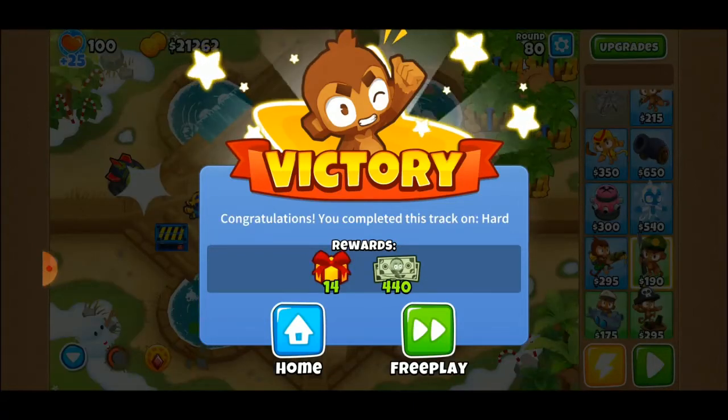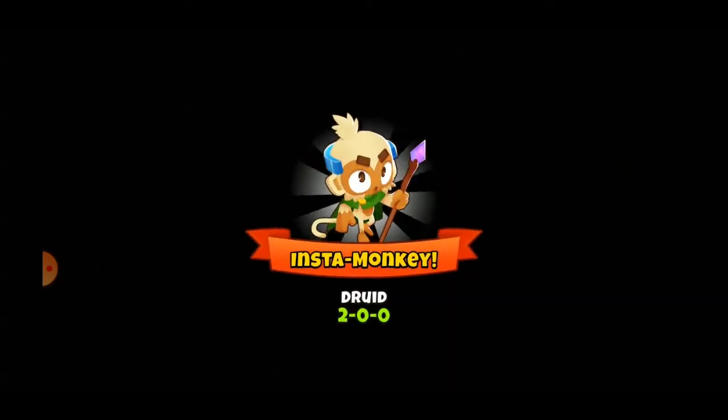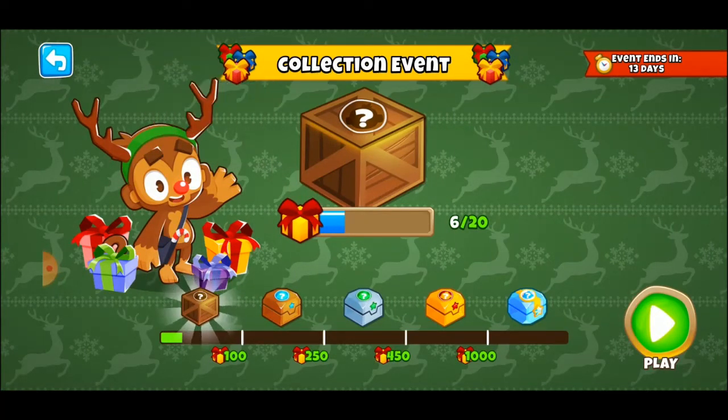I just finished another map and it looks like I should have enough presents. So let's pop over there to take a look at that and see what happens when you redeem these presents. As soon as you get enough, it looks like you pop into the collect screen once you're done with the map. So let's collect and see what we get — we get two random monkeys. That's kind of cool. So you get free monkeys every 20 gifts.